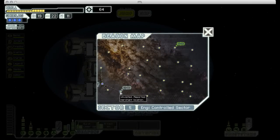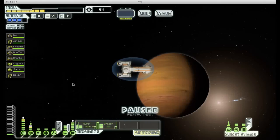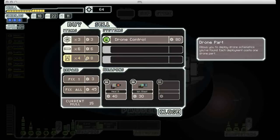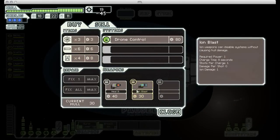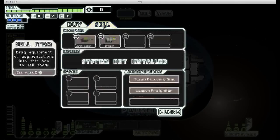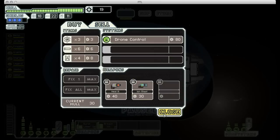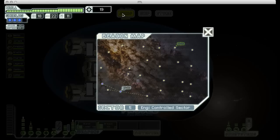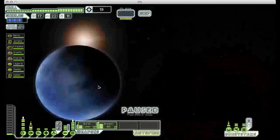We have a store, which I'm going to go to straight away because I'm running very low on hit points and I need to get that fixed up. They have a couple weapons too. I should actually probably take that Ion Blast just because I need more firepower. I don't quite have enough scrap for it just yet, so I'm going to have to jump around a little bit and see if I can scrape together some funds.